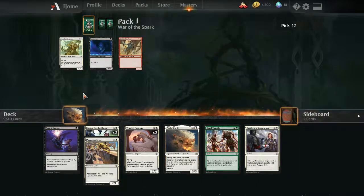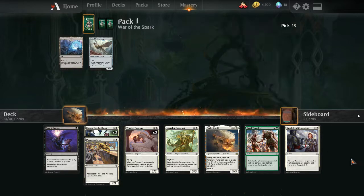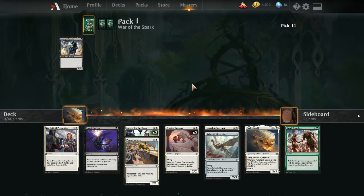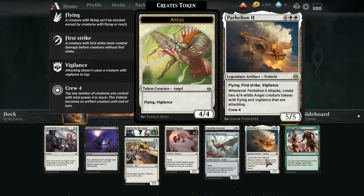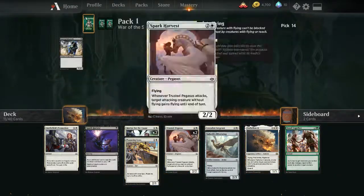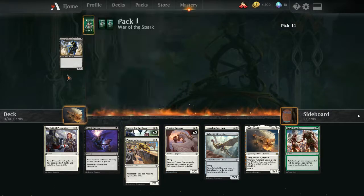Maybe I end up playing Loxodon Sergeant as a filler four-drop — same argument with the Silverwing. Looking at the second pack: we're sticking with white as our primary color, looking to maybe go into black or green depending on what bombs we open. We'd prefer green to cast Parhelion II, but if we don't get there we can cut it and make a well-rounded low-curve green-white aggressive deck.